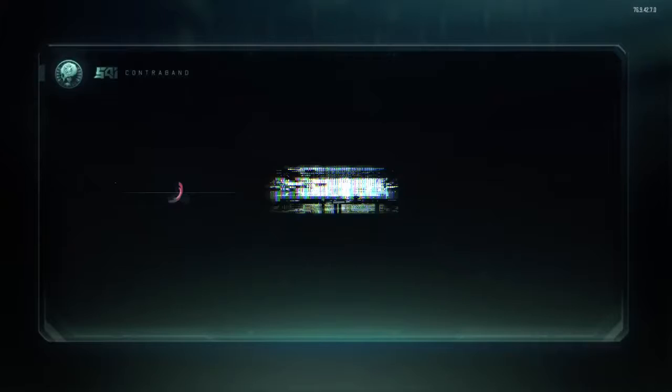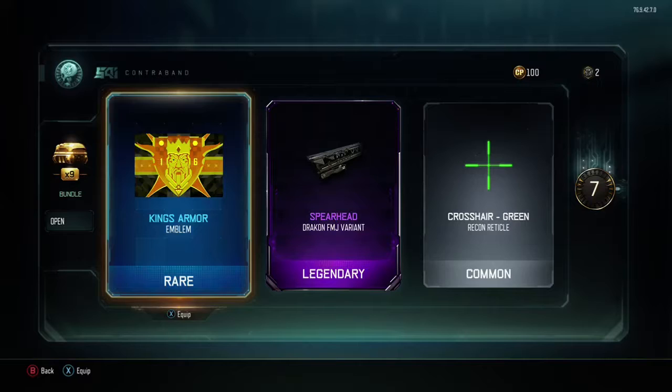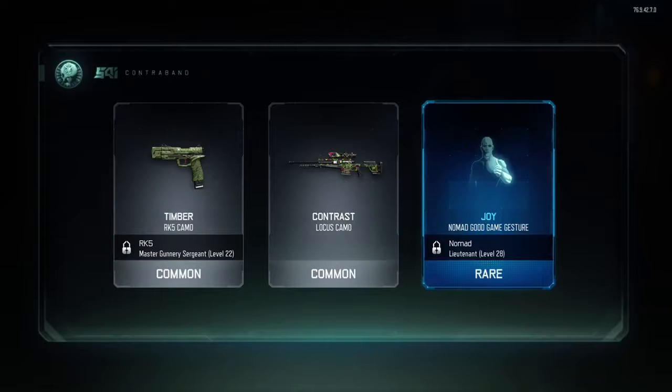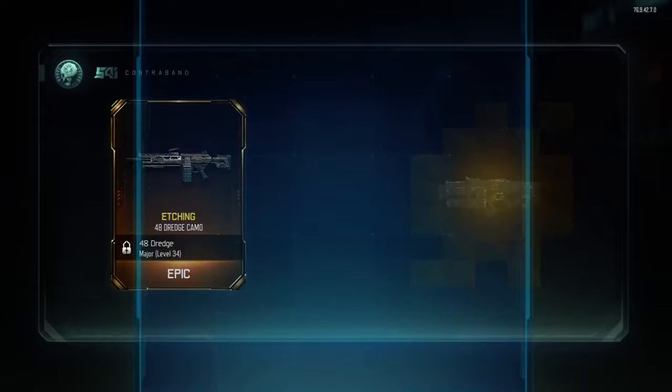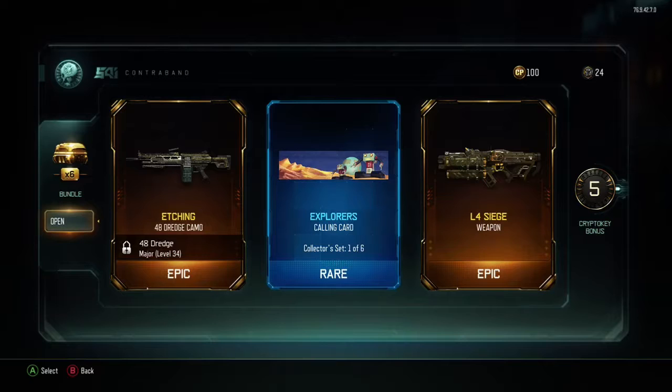Hopefully we can get something good out of these supply drops. I want to get the L4 Siege out of these, only because then it will eliminate it from my ranged weapon bribe. So hopefully we can get that. We get Deadeye, Stock Variant, Etching on the Dredge, and are you kidding me? The L4 Siege, really? Thank the Lord, Treyarch.